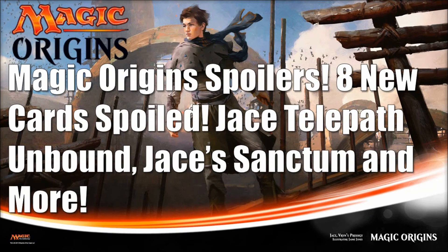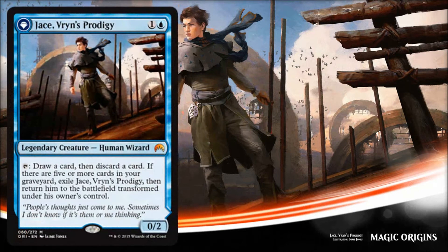Hey there, this is John from Heroes and Legends. Today we have eight new cards spoiled for Magic Origins and we also have a few cards that have already been spoiled, but we're getting a first look at their actual Magic Origins artwork or seeing a different version of their artwork. Let's jump in and start by looking at Jace, Vryn's Prodigy.